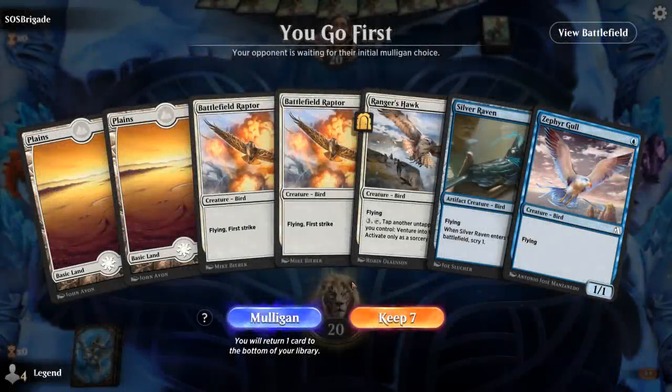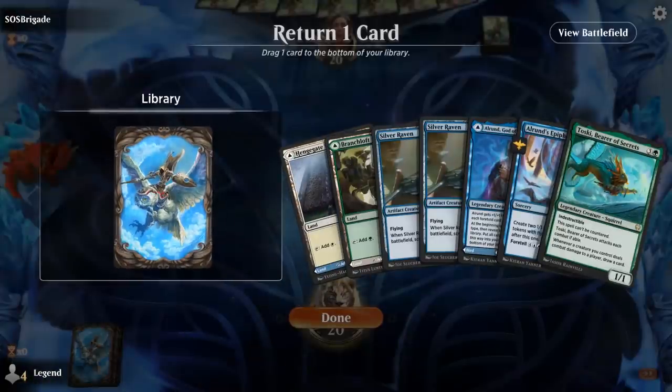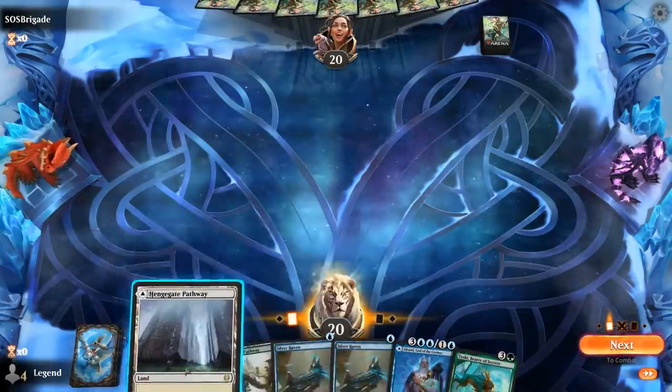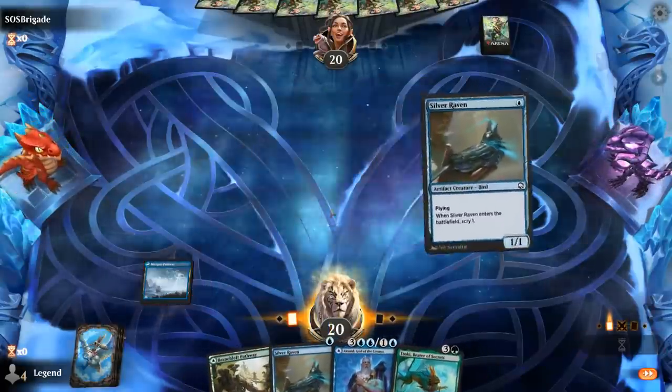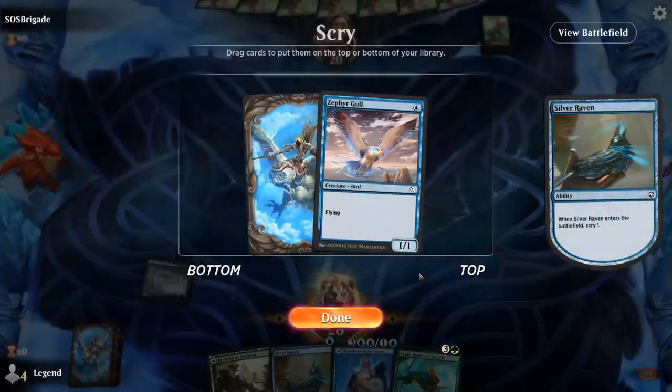Alright, we're on the play. This hand is probably not going to cut it — missing blue mana, no card draw engines. This is better. As much as I like Epiphany, I think I've got to look for more cheap creatures and lands. So Silver Raven has to try and find a land. Zephyr Gull probably not good enough here.